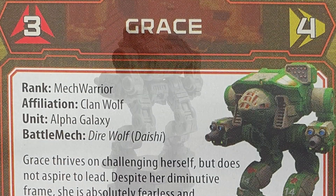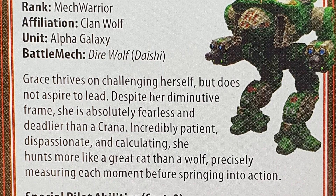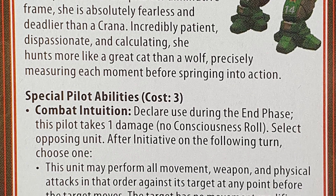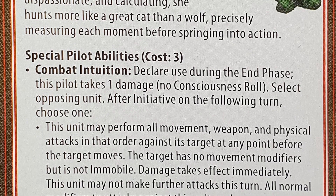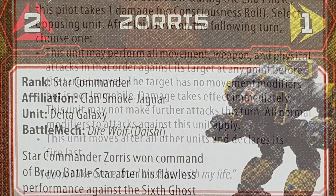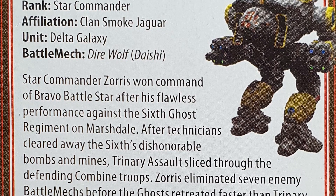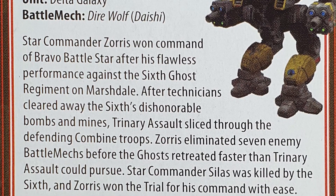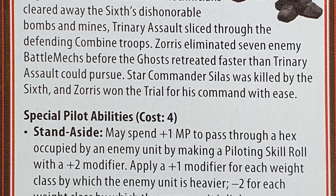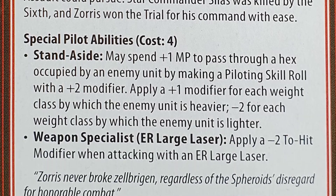Looking at the pilot cards: the first pilot is Grace, a 3/4 pilot, a MechWarrior from Clan Wolf, Unit Alpha Galaxy, special pilot ability Combat Intuition at cost 3. On the reverse is Zaurus, a 2/1 pilot, a Star Commander of Clan Smoke Jaguar, Unit Delta Galaxy, special pilot ability Stand Aside and Weapon Specialist: ER Large Laser, at cost 4.